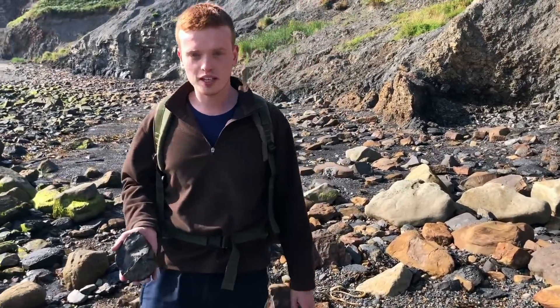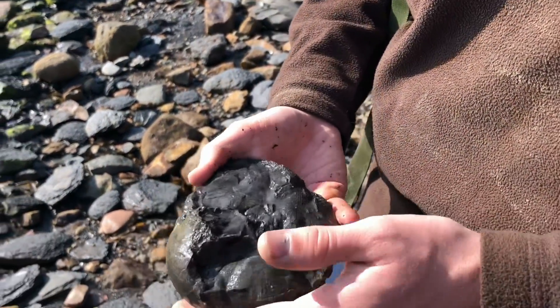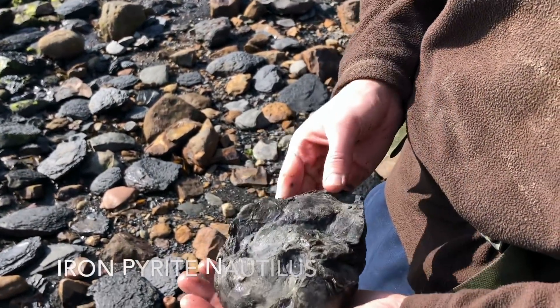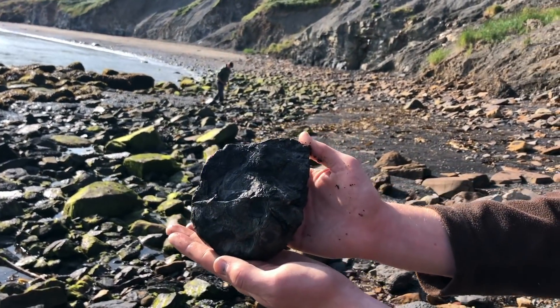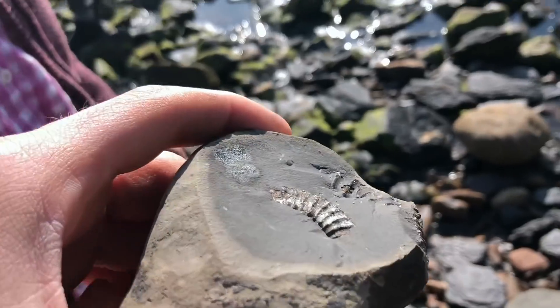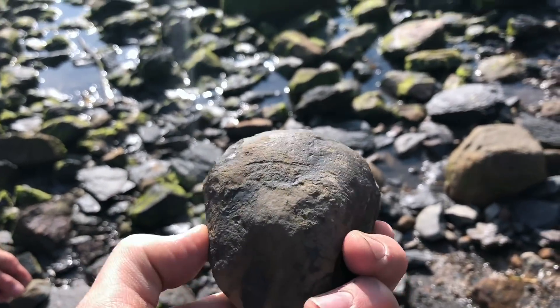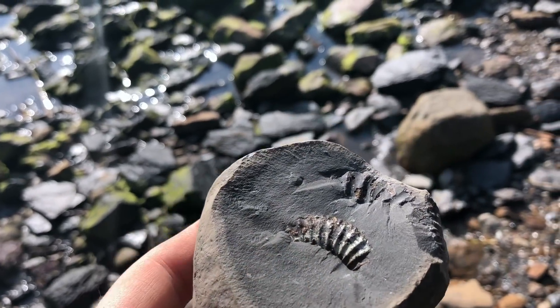That was an unexpected find. See here all the green, that's fool's gold. We have a crushed nautilus — quite rare that from this coast. Someone's tried to break open this rock but left it just with the ammonite showing, so we'll probably break that open later.